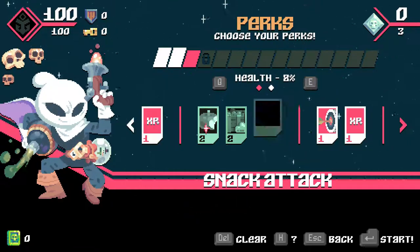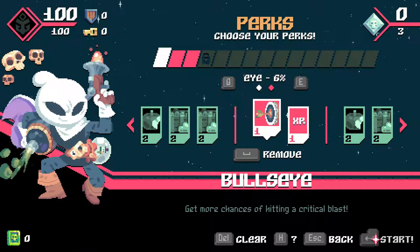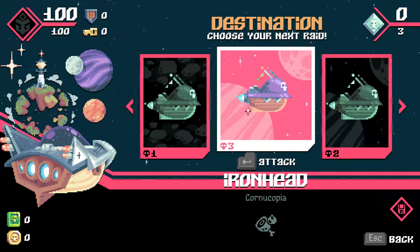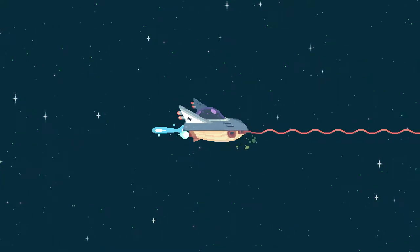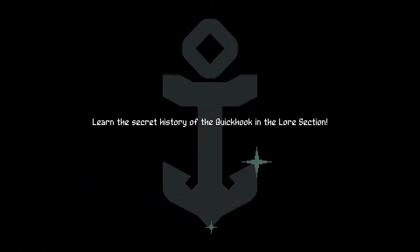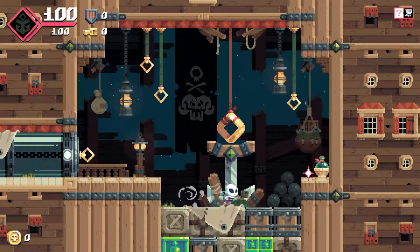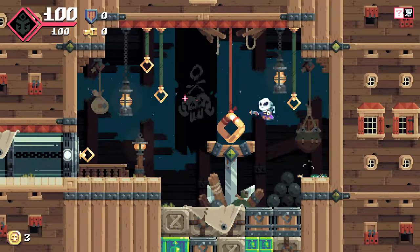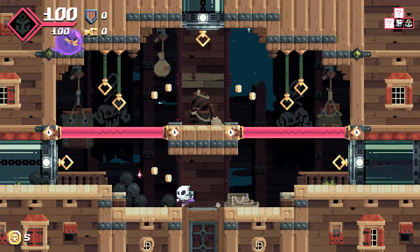Unfortunately, we can't take anything else right now. You might be thinking I should take the HP perk, but I've played enough of this that I shouldn't need the extra HP, in theory — although I am doing this without a lot of the perks I'm normally used to having, so that could be a bit of a problem. We'll see. As you saw, you get to choose between three ships every time you move around.